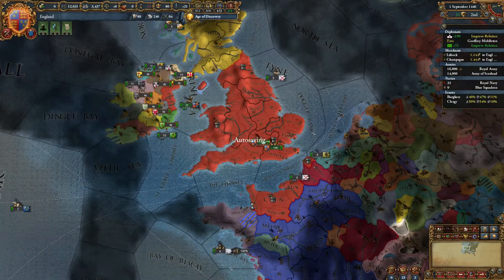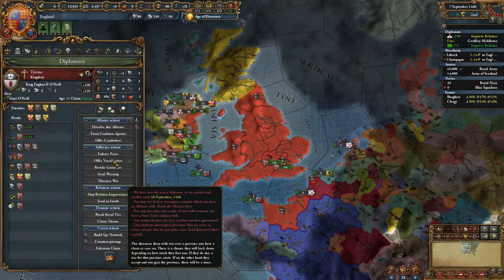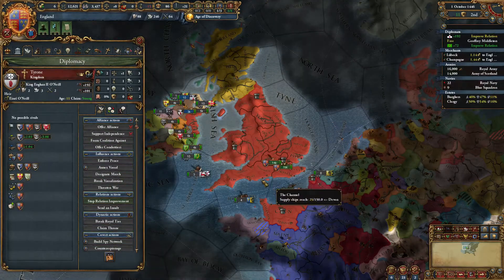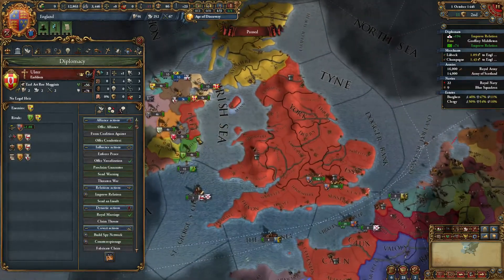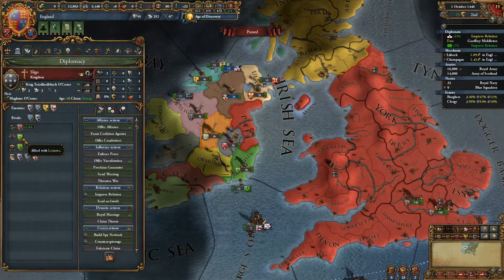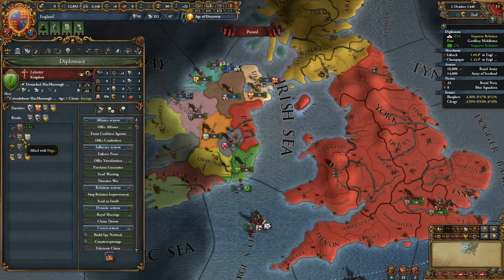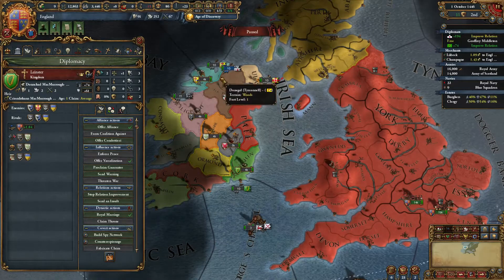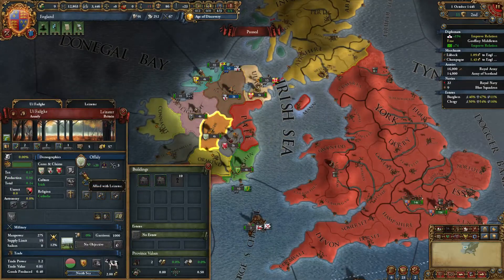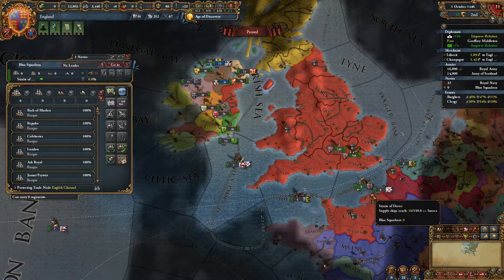France is at war with Brittany — just French conquest of Nantes. For now let's just build up our empire. They are now a vassal. Oh, they're allied to the Scots. Leinster is allied with Offaly and Sligo. Let's check my vassal — they do have two claims. So where's my fleet? Let's go help them in that war.